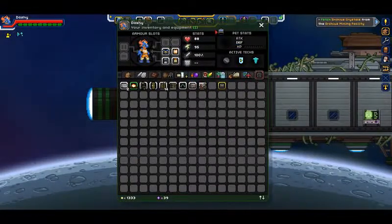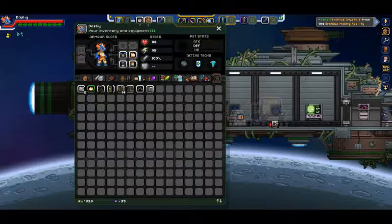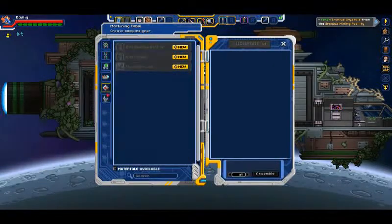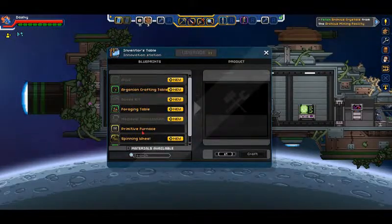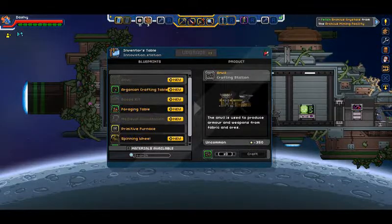Let's take a look here. We'll need this and we'll definitely need this and maybe the machining table. We have one workbench, and we'll need an anvil. So for that we're gonna need some iron bars.